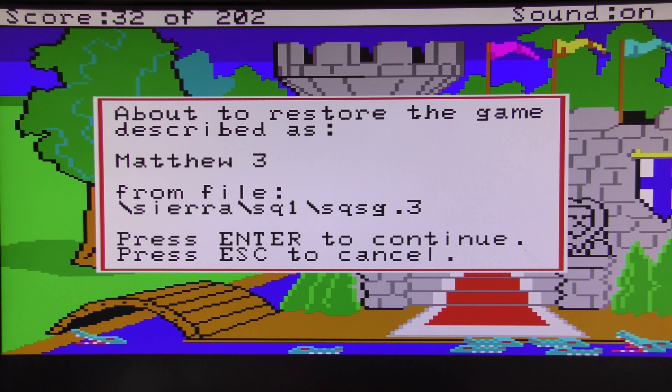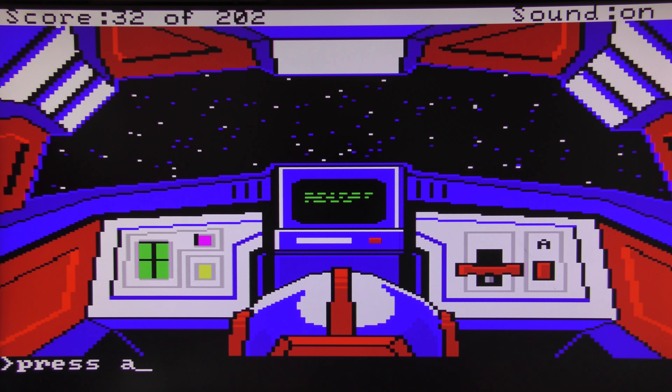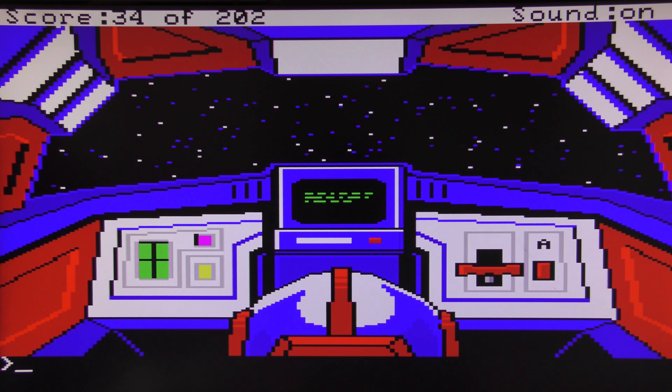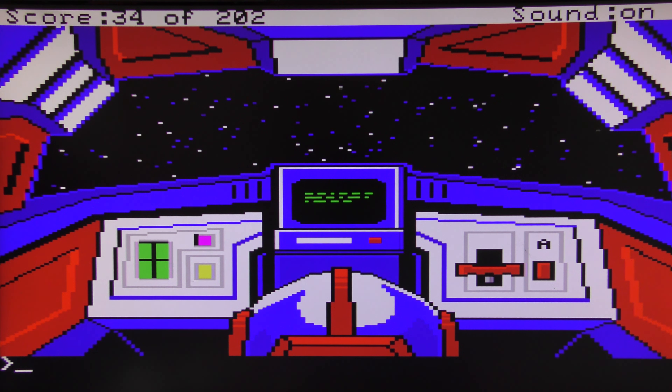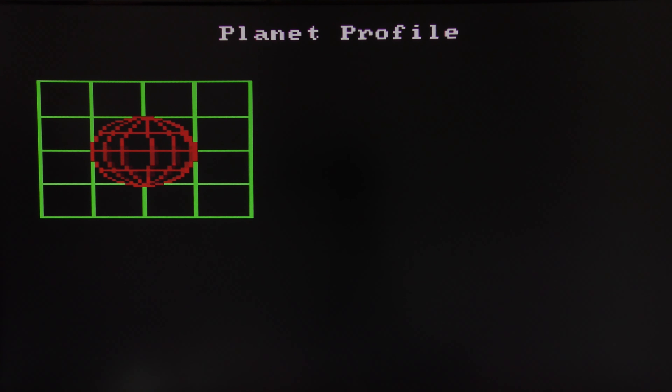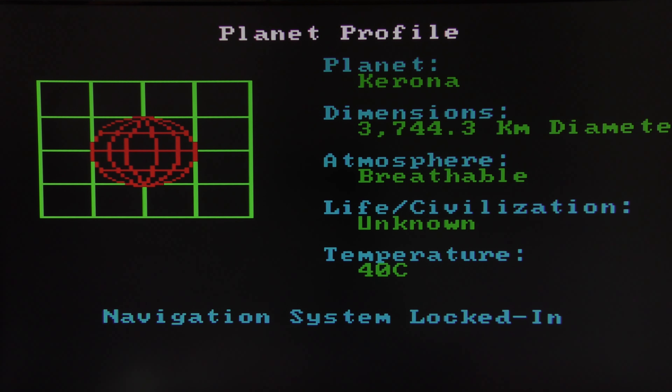Hopefully this is a little bit more useful. While waiting, as I said we're playing on authentic hardware so you might hear the clicking of the keyboard, which is kind of cool. The monitor flashes — you study it to see what new information has been displayed. I find with these games, playing on the authentic stuff is so much better than playing on DOSBox. Planet profile: Corona — 3,744.3 kilometers in diameter, breathable atmosphere, unknown life or civilization, 40 degrees.